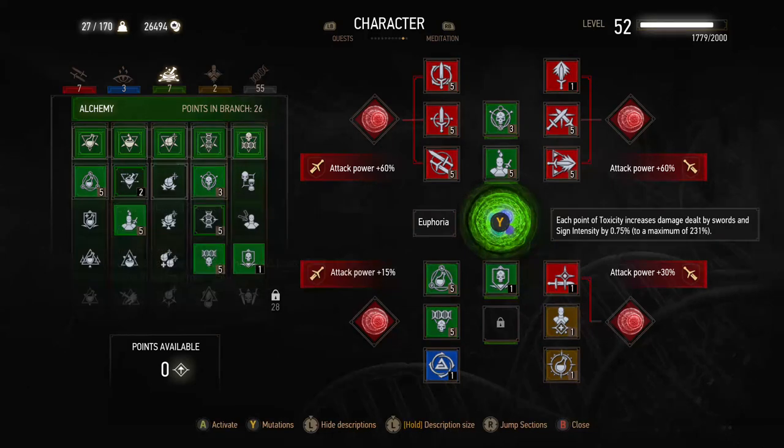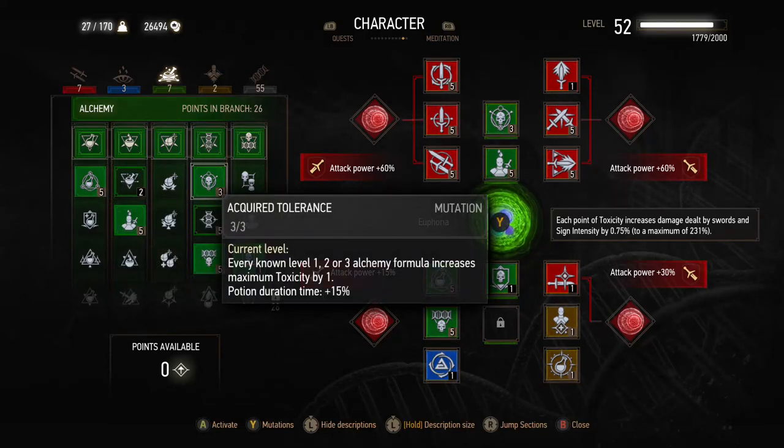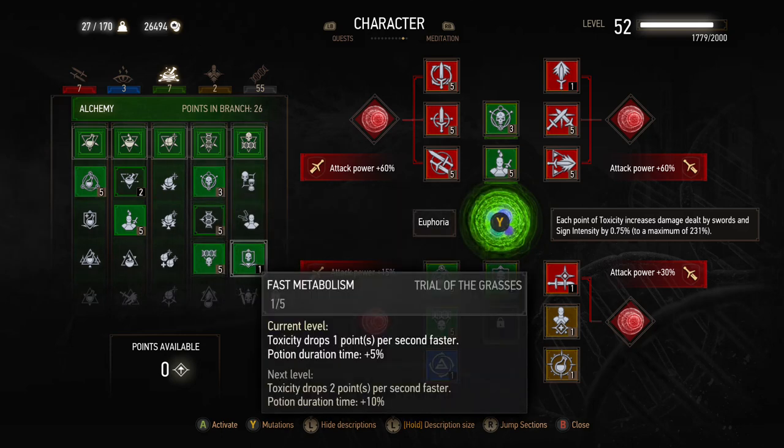Metabolic Control provides 30 extra points of toxicity, which feeds into Heightened Tolerance and Acquired Tolerance to give us 308 toxicity. That will drop a tiny bit in New Game Plus because story-quest-related bonuses will drop off until we complete them again, but we should still have around 305 toxicity with the two pieces of Manticore gear, Metabolic Control and Acquired Tolerance. That gives us enough to use four full decoctions at 280 toxicity with 25 points spare, so with Fast Metabolism we can use the 25-toxicity potions on top — Thunderbolt and Superior Blizzard are amazing.